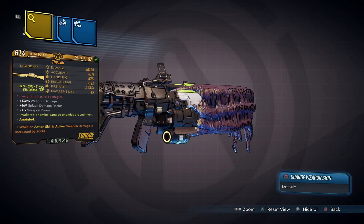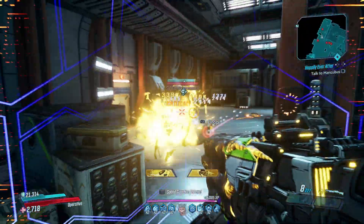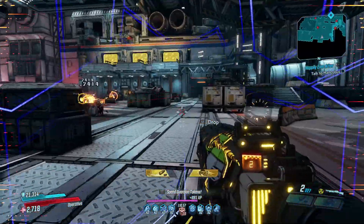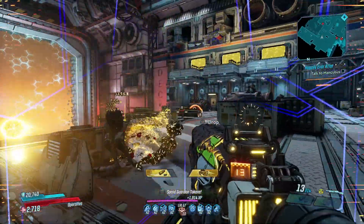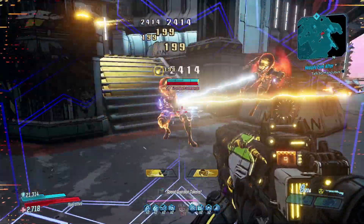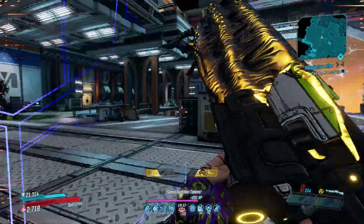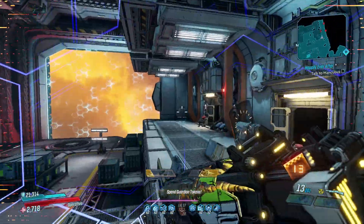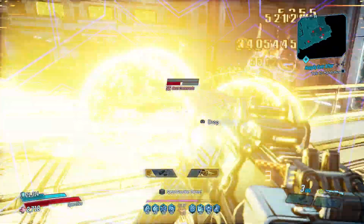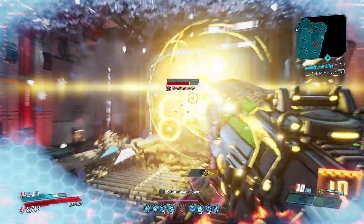Up next we have the Lob, a Torgue shotgun that has an increased chance to drop from Graveward. You fight here in the Floating Tomb on Eden 6, but it's worth trying to get it as a world drop too. The Lob fires large elemental orbs of energy that travel slowly and deal constant ticks of damage as they pass near enemies. You can get one in every element, the damage each orb deals is high, and the orbs will also pass through enemies, allowing one orb to hit multiple targets. The fire rate is decent and there's plenty in the magazine, though you may occasionally find projectiles pass through enemies without dealing damage — that's a bug, not a feature. When it works properly, the Lob is a great shotgun for your Mayhem 10 arsenal.